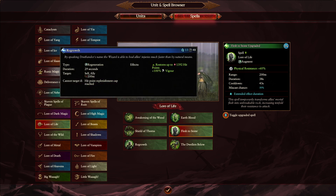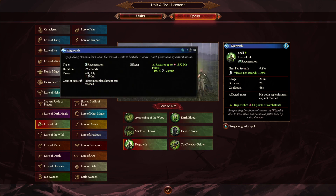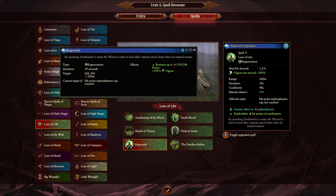For the fourth spell we see a change in Regrowth — not just the regular cast but also the overcast. Vigor still exists, and it's still a 0.8% heal, but the time duration is 29 seconds on a single unit. 29 seconds is so long, especially as a percentage — if you put it on Kugath or something, you're going to see some exceptional healing. If you overcast it, the heal per second increases to 1.2 with a negative on vigor, so it's just a faster way of healing. Overcast Regrowth is one of the fastest ways to heal in the game — very, very strong.